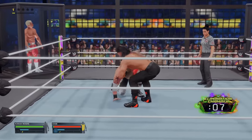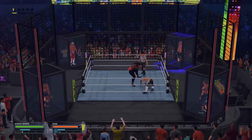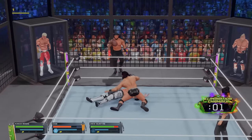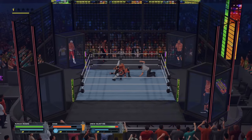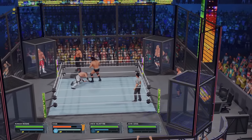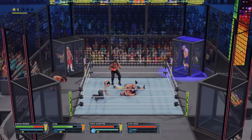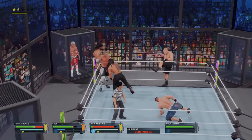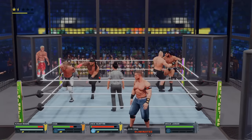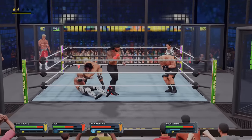In comes Drew McIntyre, and then Cena gets speared — John Cena just got eliminated on one spear! He just entered the match and Brock Lesnar is now in. I did not even interfere because I thought there was a 0% chance Cena was going to get eliminated there. I should have stolen that elimination. That's on me.